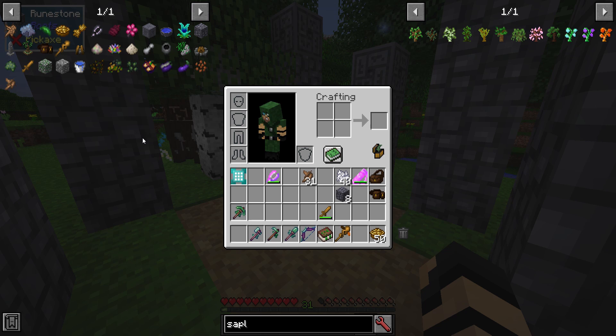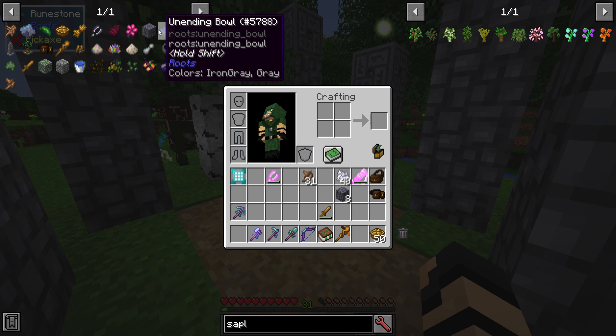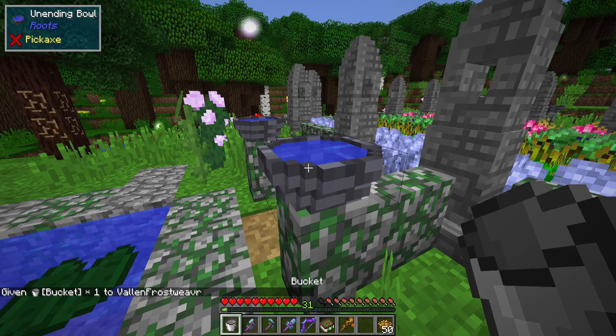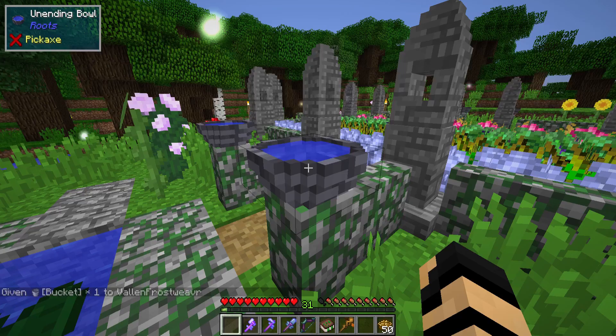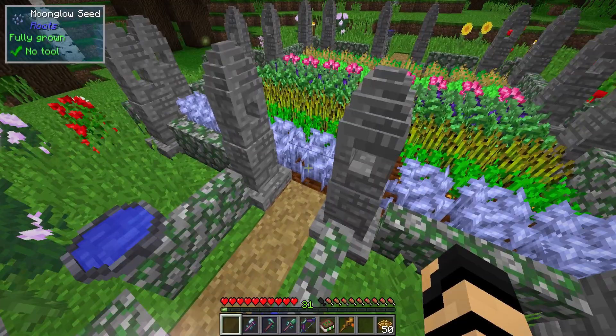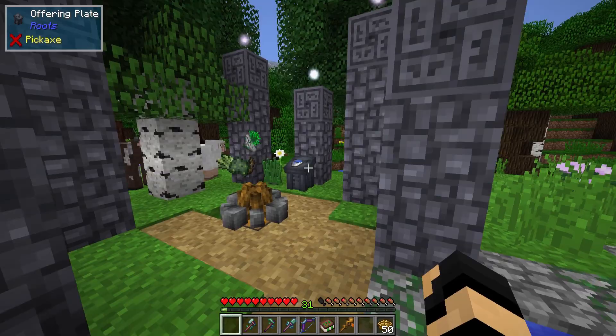From dugonias you can make an unending bowl. It requires terra moss, dugonias, a mortar, and a water bucket, and it's made on the fey crafter. What does this do? I placed it down, I click, and I get water — it is an infinite water source in about a half-slab block space. It's really cool for a never-ending water source, and could be very useful for putting out fires on your pyre to end rituals quickly.